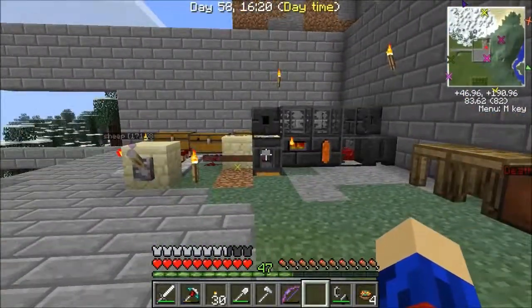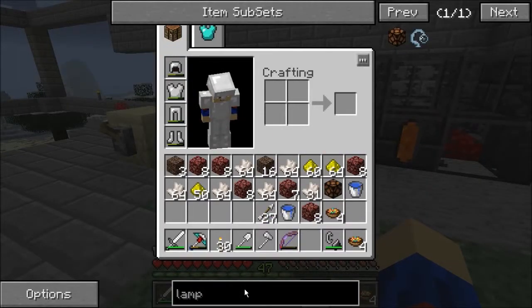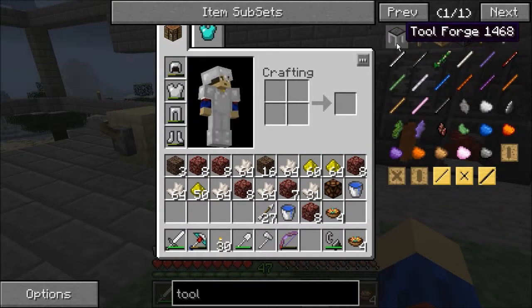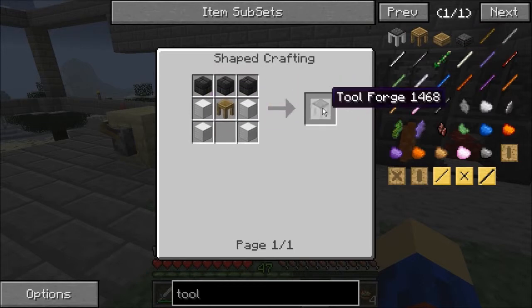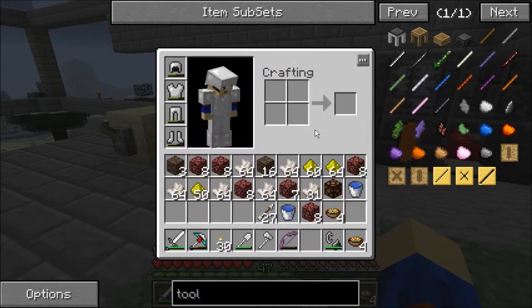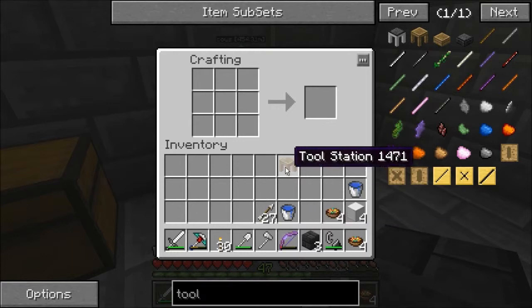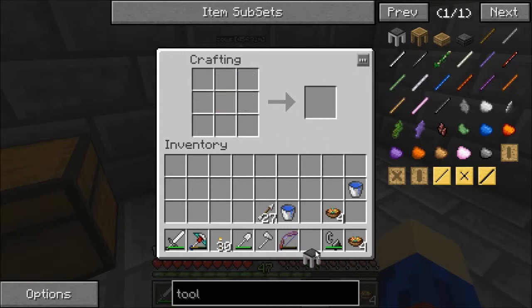I basically just need that to finish making me a bunch of iron so that I can make some iron blocks. And then when I'm done with that, I will be able to make my tool forge. I'm also going to need some seared bricks, so I'll make those as well, and I'll be back when I get done with that. I have the necessary items, I hope, to make this tool forge. And there it is — the tool forge, great.